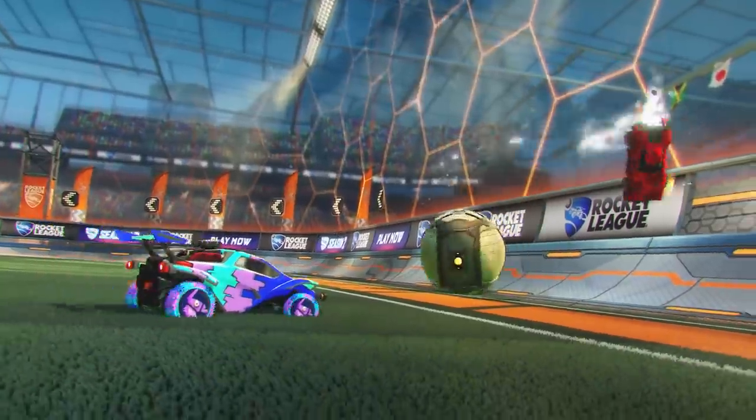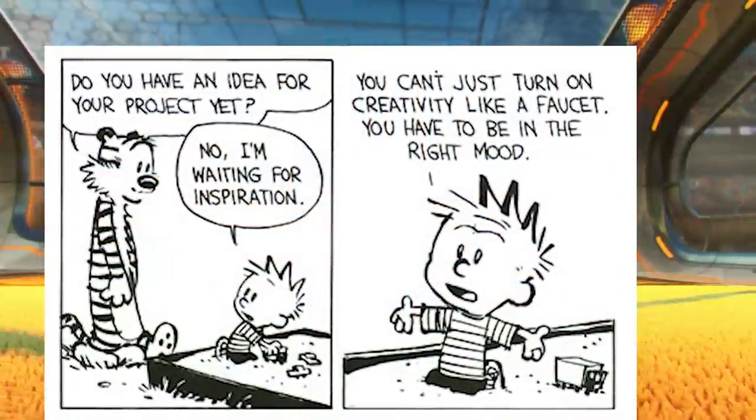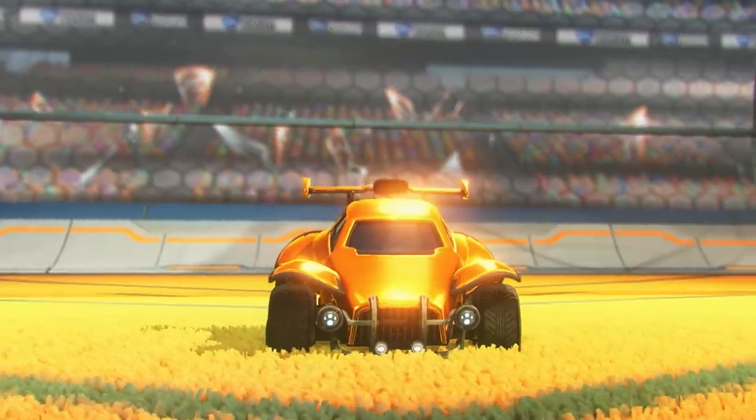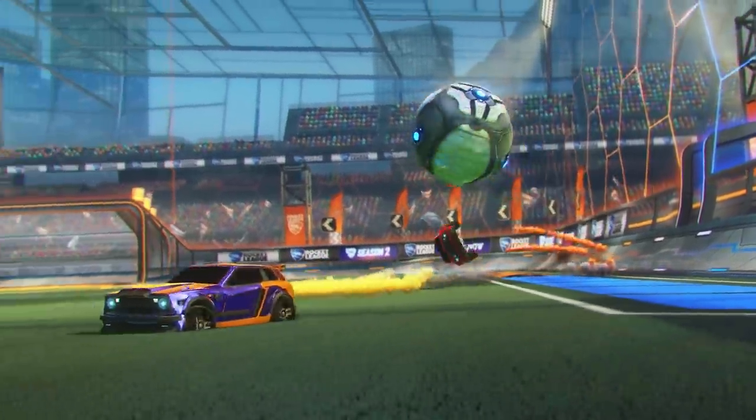In the comic strip Calvin and Hobbes, Calvin once said, 'You can't just turn on creativity like a faucet. You have to be in the right mood.' What mood is that? Last minute panic. For today's video, I didn't have to panic though, because the idea comes from Twitter user J Ford, and it's brilliant.